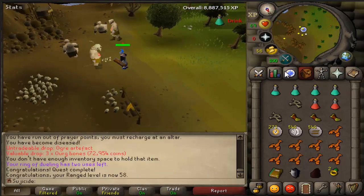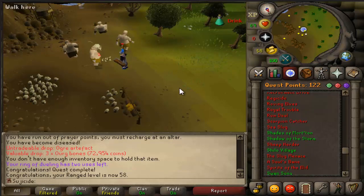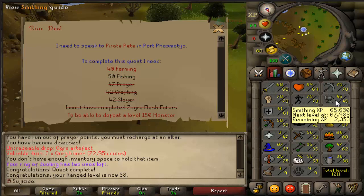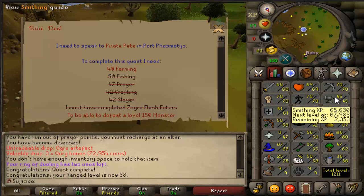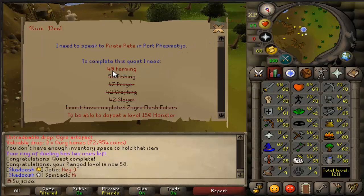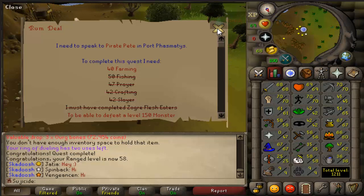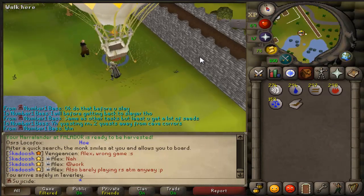Now what we need to do - I think it's Rum Deal next, let me double check. Yes, what we need is level 40 farming and then 50 smithing for Cabin Fever - those are literally the two skill requirements I don't have right now. I'll probably use all of the ores from Motherlode Mine at the blast furnace at the same time so I'll get my smithing way higher than 50. I have all my trees planted so I think I can do a quick farming run - this should give me 40 farming.